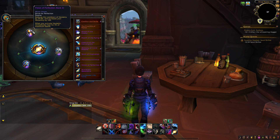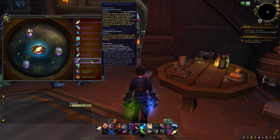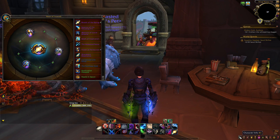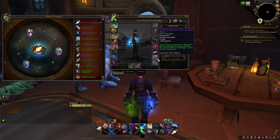An honorable mention: if you don't need that lower Vendetta cooldown, consider Rank 3 Condensed Life-Force. As Subtlety I'm probably going to use that once I finish maxing it out, and I'll talk about it in the Subtlety guide. Now for trinkets before we go.